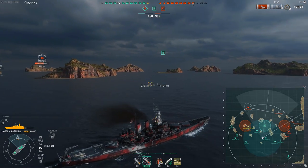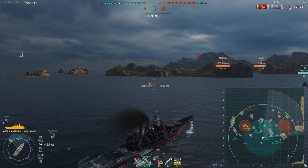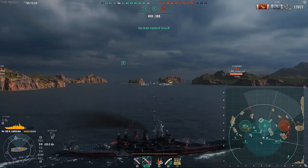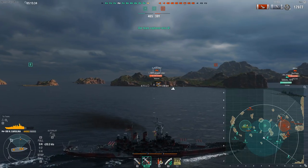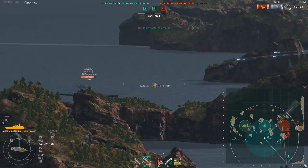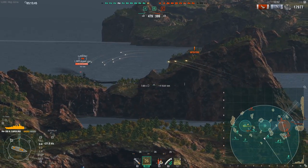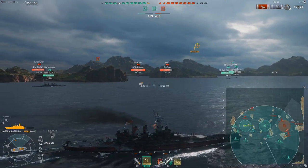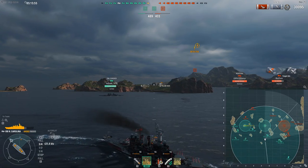I don't want to stay in this position because looking at the minimap we've got Amagi and Montana pushing down the right flank, and ahead there's a Kurfürst shooting at us. If I start shooting nose-in towards the Kurfürst I'm giving broadside to the Montana or Amagi, making it impossible to maintain my angled profile — which is so very important in the NC. Map awareness is critical because you want to remain angled at all times. So I start turning away, and as I shoot I turn hard right — by the time the Montana can shoot us, we'll already be angled again.